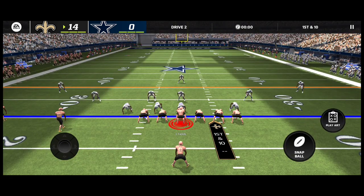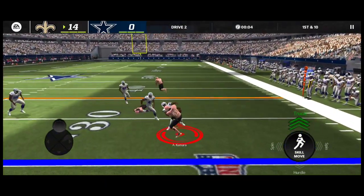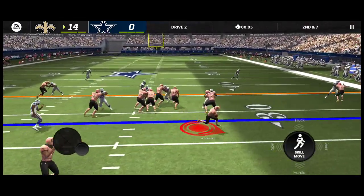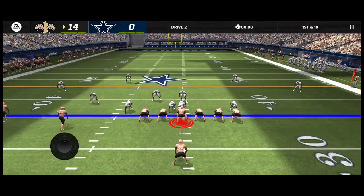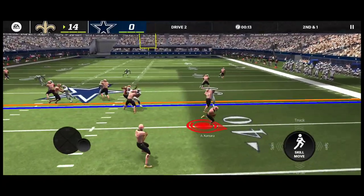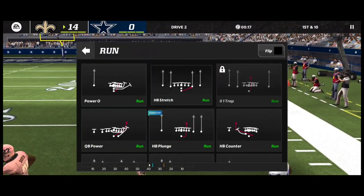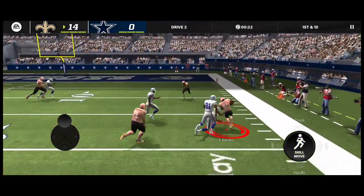Just watching Alvin Kamara play out on the field, you can see his fast breakaway speed and his ability to get people off of him. We have 14 points, so I'm guessing there was a pick-six on the other end. I want a big break play — I want to see him do something cool. He probably won't fumble the ball because he has pretty good stats, so I'm not too scared. Can't really get the full hurdle animation out.